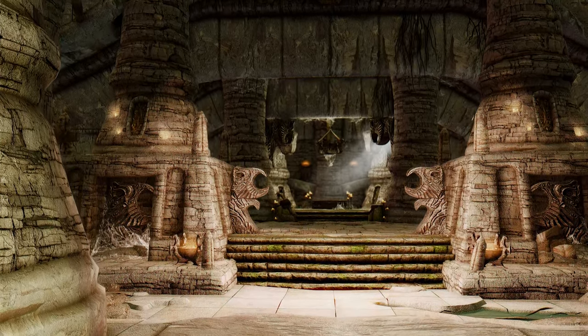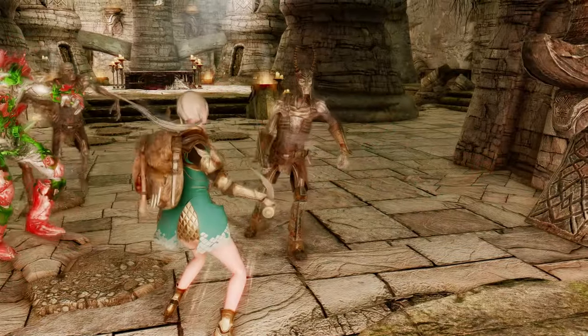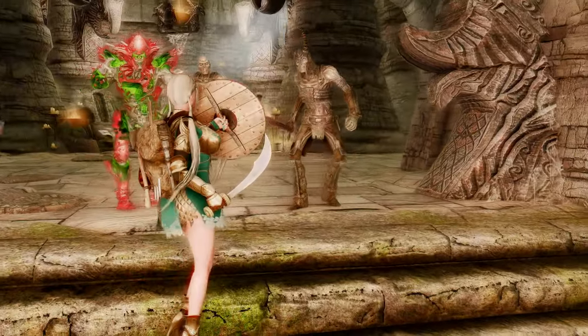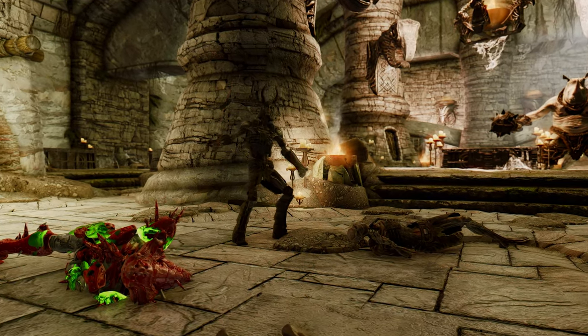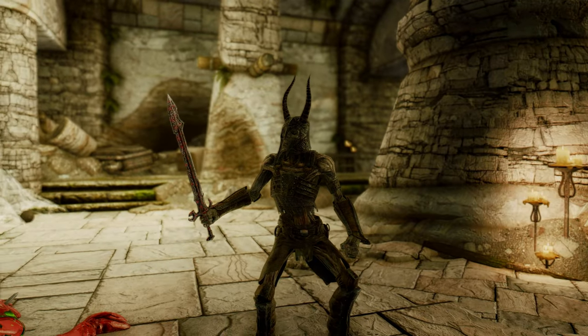Are you tired of getting stuck in the Falgunthur boss fight in your Skyrim playthroughs? Have you ever encountered a bug that caused the fight to run endlessly, ruining your gaming experience? Well, worry no more. The Falgunthur boss battle script fix is here to save the day. The Falgunthur boss fight is a challenging encounter in Skyrim that requires players to face off against Mikrul Gauldurson and his ten Draugr Thrall teammates.